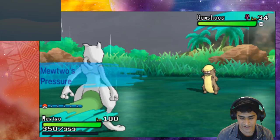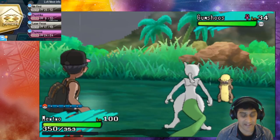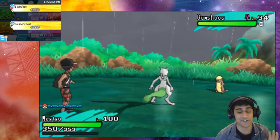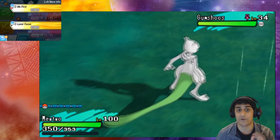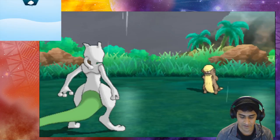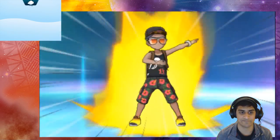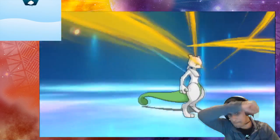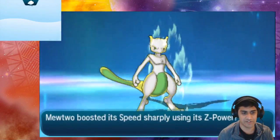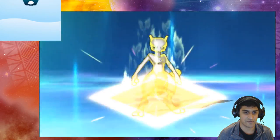Mewtwo's Pressure ability is up, we've got Gumshoos there. We're going to Z into Me First right away. Make sure you have the Normalium Z crystal equipped when using this move, otherwise it won't work. There we go, we are powering up — Mewtwo's speed was sharply boosted using the Z move.